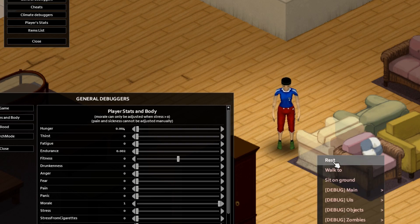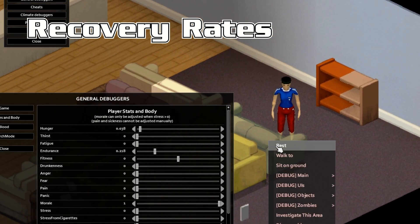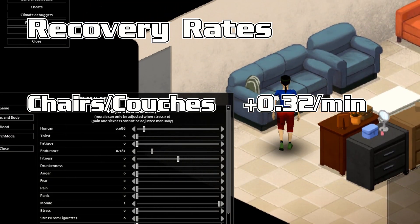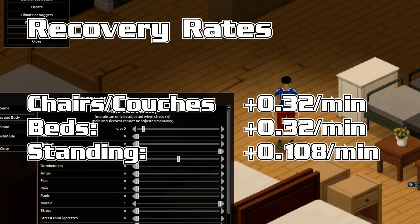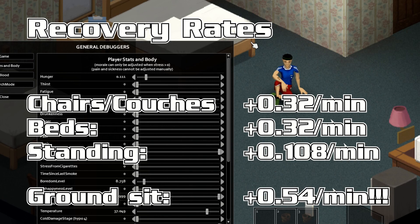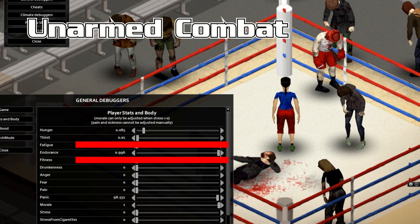So apart from walking, what else can you do to recover endurance? Let's start with furniture. No matter the chair, you're going to gain back 0.32 points per minute when you take the rest action. This same number goes for beds as well — all the beds, same rate. Standing around recovers only 0.108 points a minute. But if you sit on the ground instead of standing, you'll not only recover more than standing, you'll get more recovery than sitting on furniture too — you actually recover 0.54 points per minute. That's like half of your entire exhaustion from sitting on Kentucky's luxurious earth. Bug or true-to-life detail?